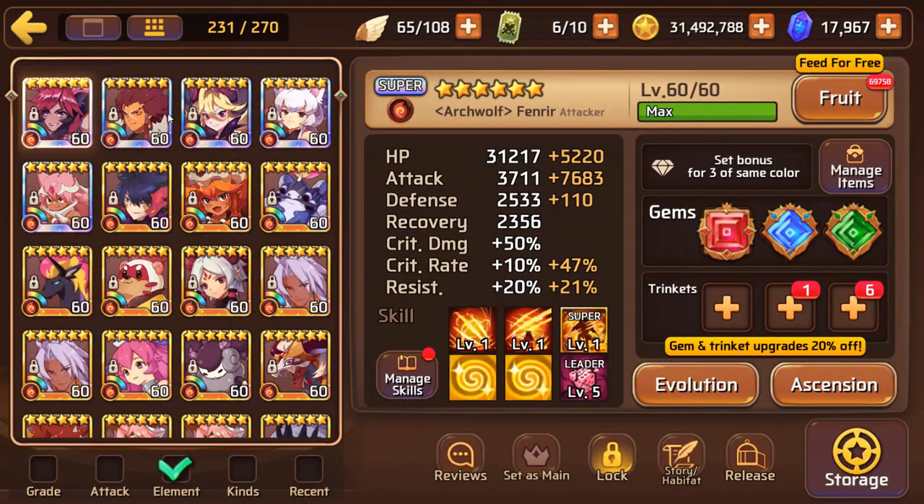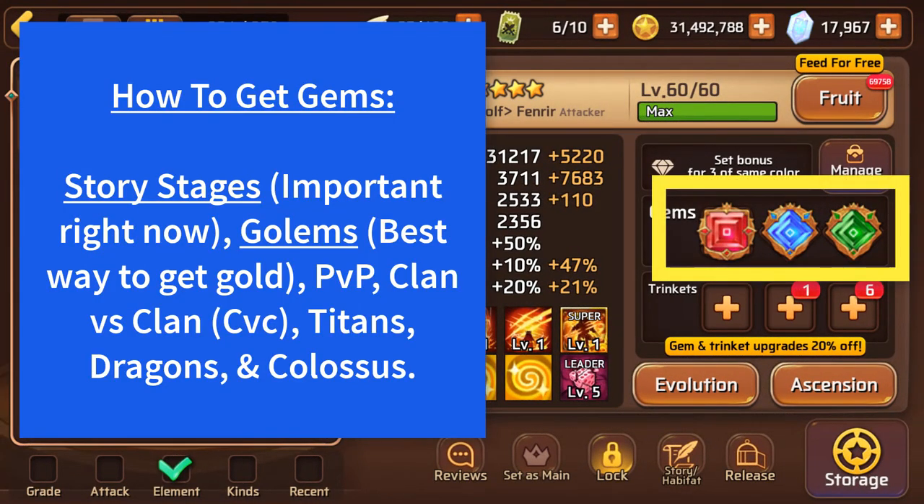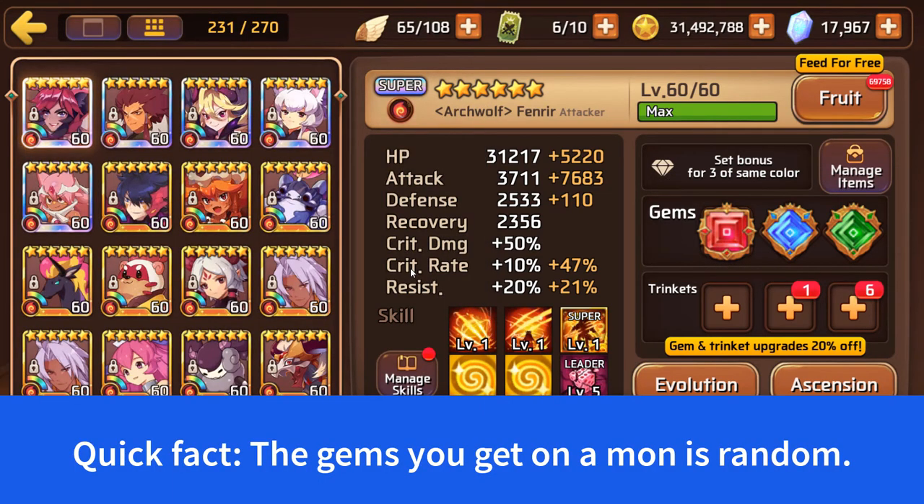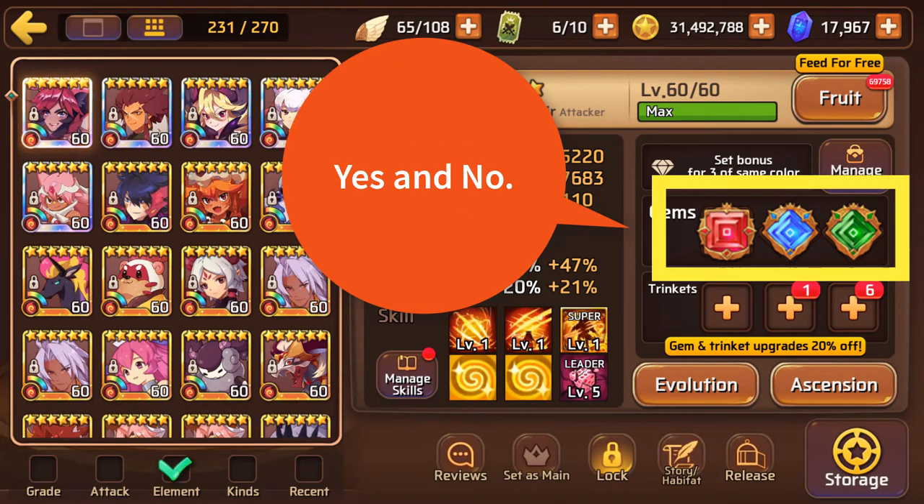Every mon comes with 3 gem slots which are obtainable from running story stages, golem stages, titans, Clan vs Clan, and also colossus. For the sake of this video though we will only focus on story stages and golem stages. But before we begin with that — do gem slots matter? Yes and no.